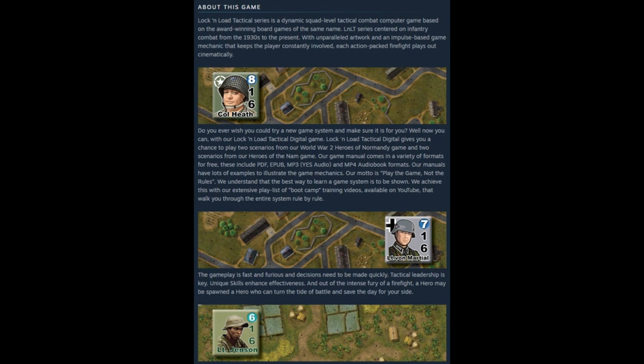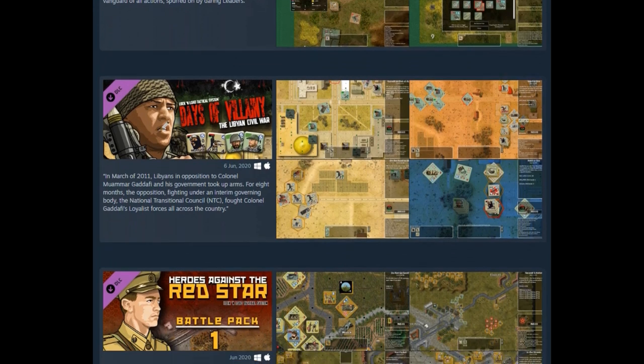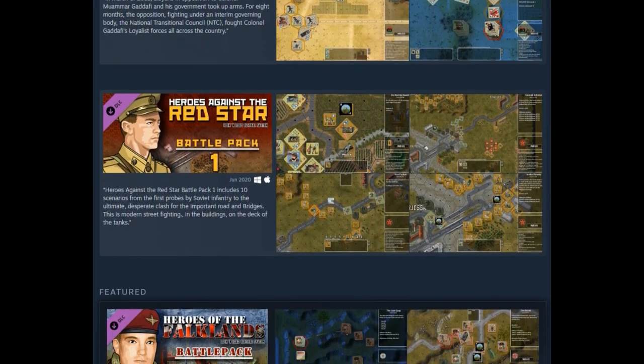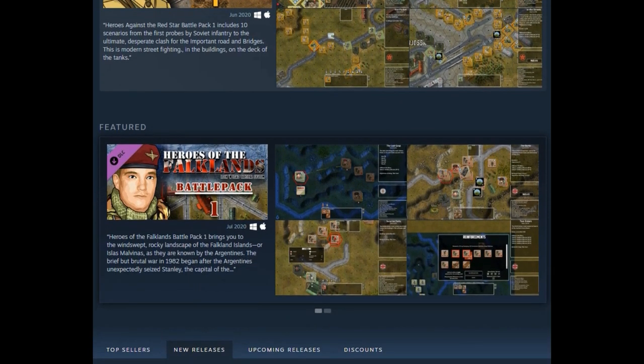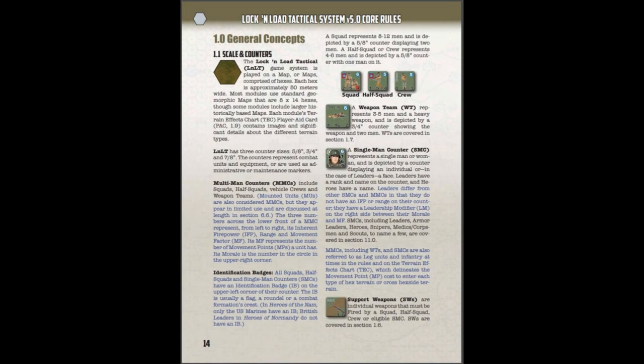You can complement this base game with a series of expansion packs. Currently available in June 2020, we have Heroes of Naam, Days of Villainy, and Heroes of Normandy, and each of these packs comes with about 10 to 12 scenarios. I don't have any of these just yet — I've only just started playing this game and it's captivated my attention how great it is to be involved in this system.